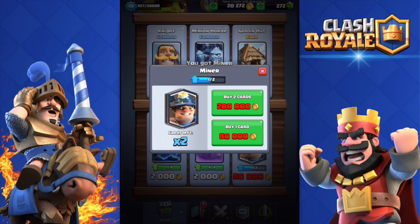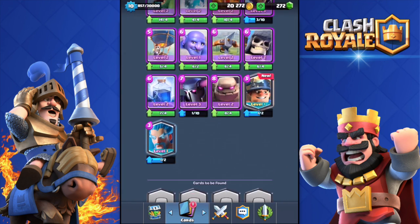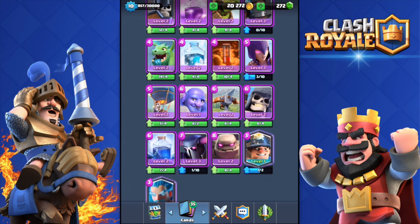Done — bought the Miner. I was collecting that gold for so long. Next I want to buy either the Princess or the Sparky. Let me know in the comments which card you think I should buy next — I'm between the Sparky or the Princess.